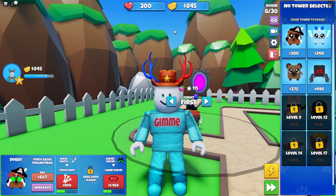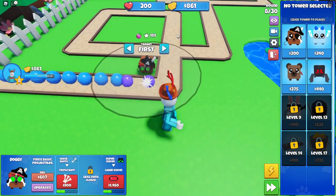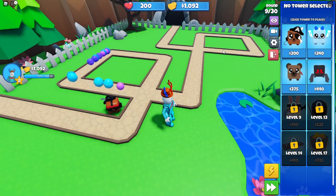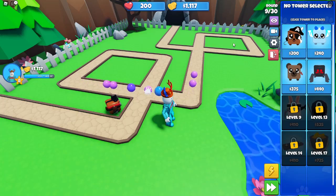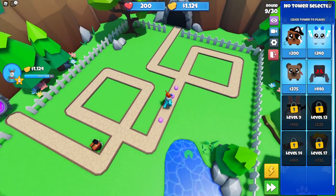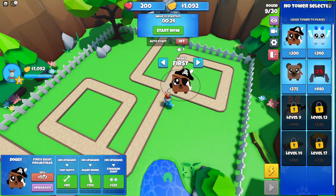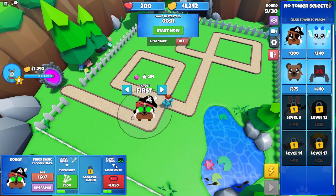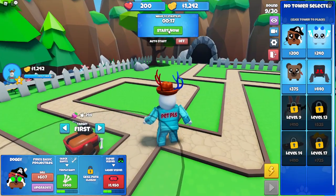I'm just gonna chill here popping bubbles. Some bubbles might actually get past but I'm fine with that. I'm a bit of a perfectionist, so I'm going to make a move here and sell that — I lost out on 50 money, but I really want to get laser vision. If you want to play smart, get triple shot or something better.